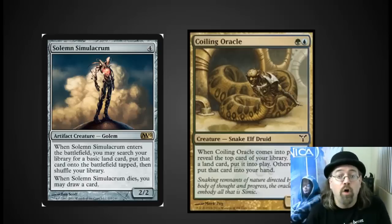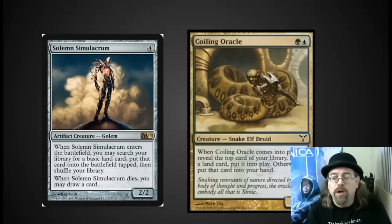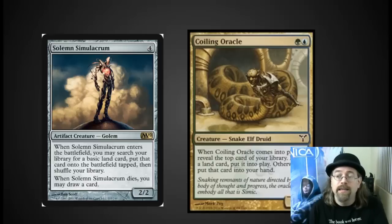Coiling Oracle is almost as good with a much lower casting cost. It's one of the few cards that whenever I draw it, I am always happy to have it, because I'm getting the next card and it may be coming directly into play as a land. Early in the game it's good; late in the game it's better than just drawing a land.